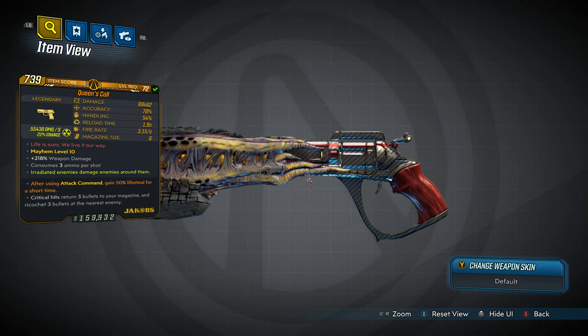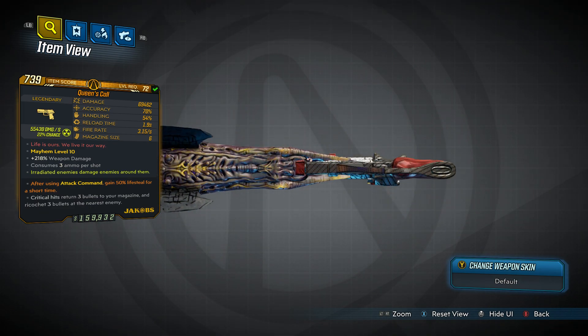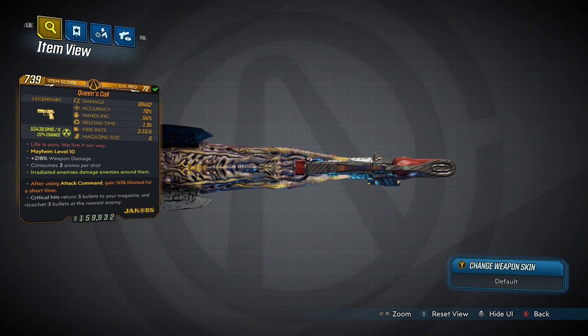Critical hits return three bullets to the magazine and ricochet three bullets to the nearest enemy, including the original target. It consumes three ammo per shot with a fixed magazine size of six. The weapon is rather hard to use if the player isn't constantly getting critical hits, as it can only fire twice without reloading unless crits are scored. This effectively makes the fire rate very low and its special effect useless.